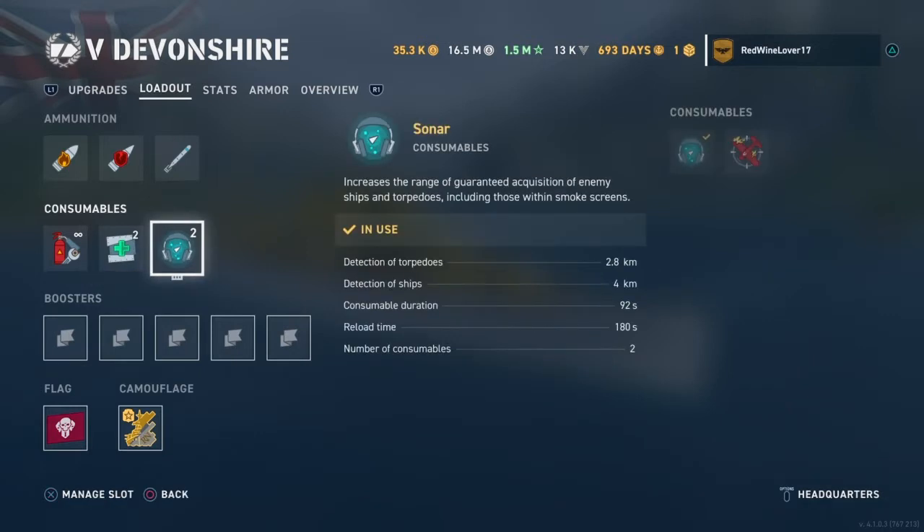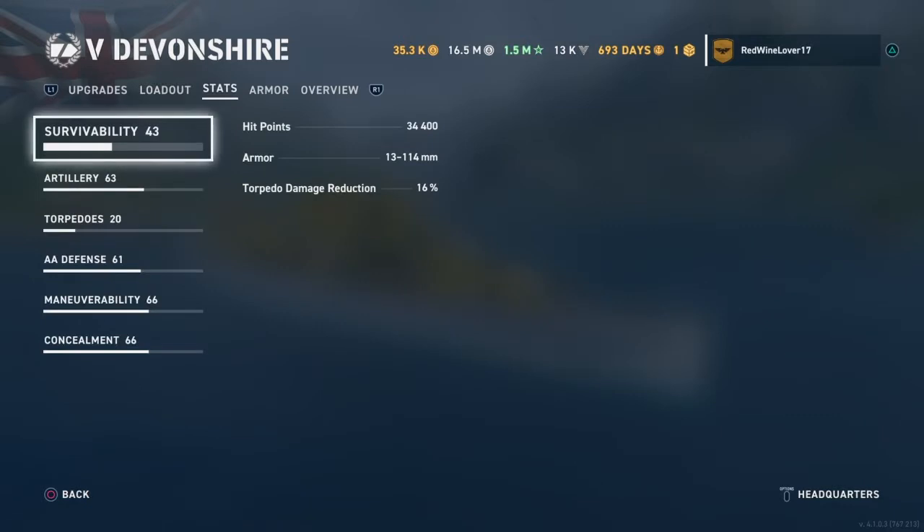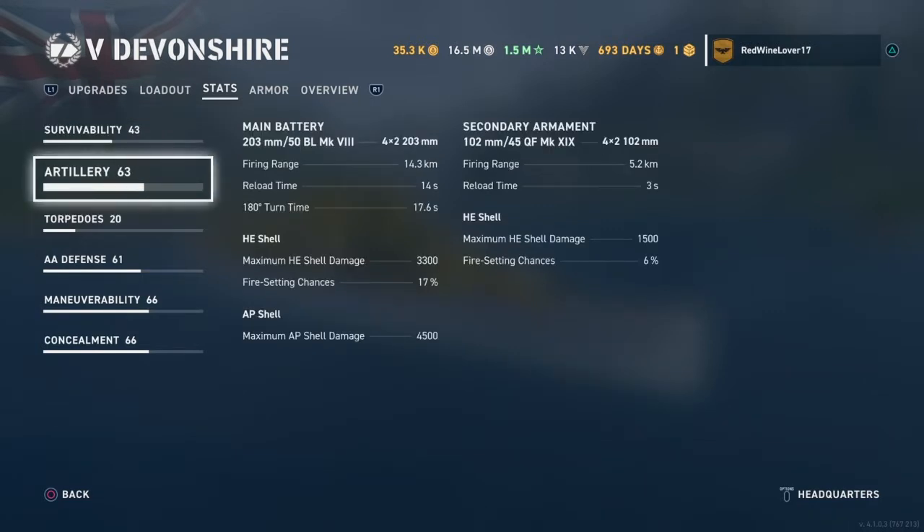HMS Devonshire was the fifth ship of her name to serve in the Royal Navy and named after the county of Devon. She had a length of approximately 193 meters, a beam of 20 meters, and a draught of 6.3 meters.